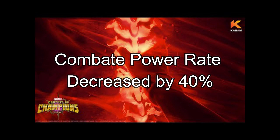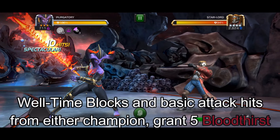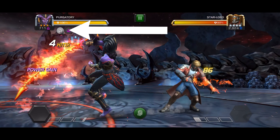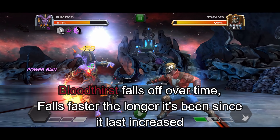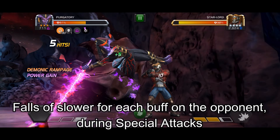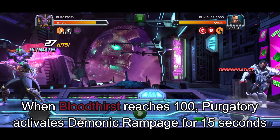Her basic combat power rate is decreased by 40%. Well-timed blocks and basic hits from either champion grant 5 Bloodthirst. Bloodthirst falls off over time — it will fall faster the longer it has been since it last increased, and slower for each buff on the opponent and during special attacks. Gaining any Bloodthirst grants up to 9% of a bar of power over 1.5 seconds, based on the level of Bloodthirst. When Bloodthirst reaches 100, Purgatory activates Demonic Rampage for 15 seconds.